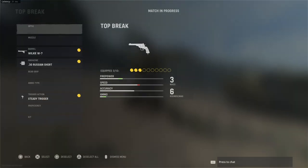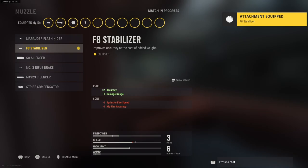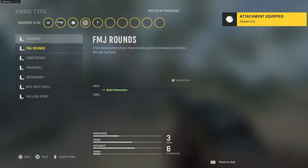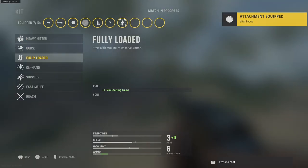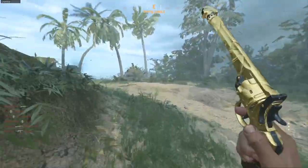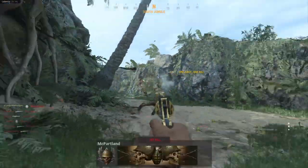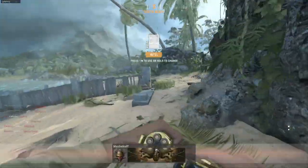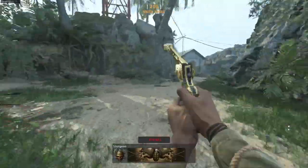Let's add the fire setup and see how things change. You got your F8 stabilizer, polymer grip, incendiary rounds, vital focus, and fully loaded — it's a whole new gun now. Watch how this moves. One-shot kill! Look at that one-shot kill — you saw the incendiary damage hit, and then a slight millisecond later it kills because of the burn damage from the incendiary. You need that.